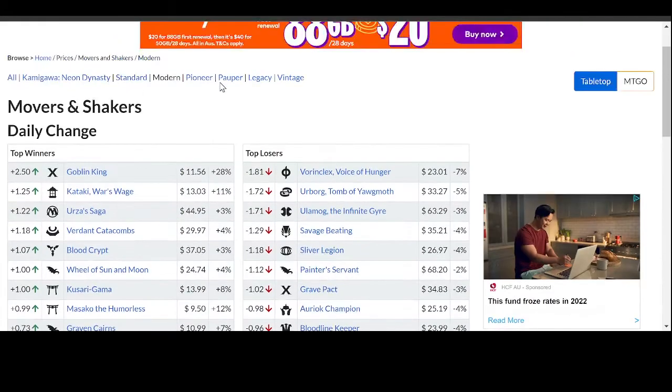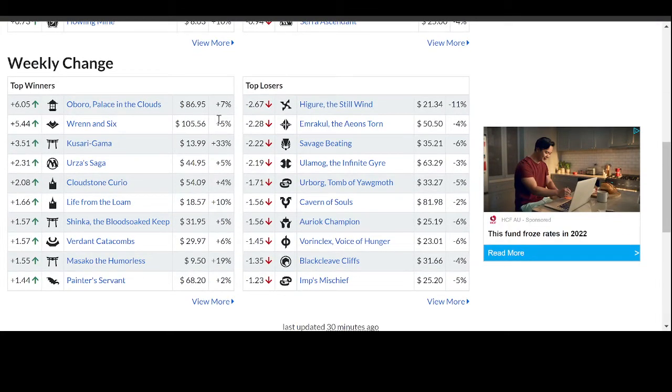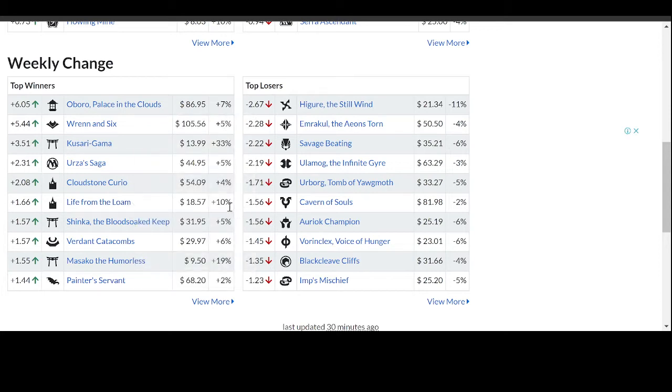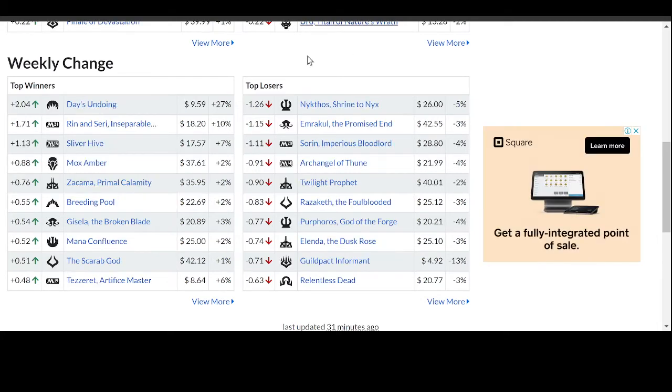Moving over to the weekly change for the Modern section. Kaboro Palace in the Clouds — 7% gain to now sit at $86.95, which is crazy. Kazuru Gama, a pretty interesting equipment for Ninjas — 33% gain to now sit at $14. Life from the Loam, a perfectly good card in many Dredge-style decks that have ways of discarding cards — $18.57 for a 10% gain. And Mariko the Humorless — $9.50 for a 19% gain. Biggest drop: Higueroa the Steelwind at $21.34, an 11% drop, but that one spiked so much that an 11% drop is still nothing. We'll have to see where that stabilizes.